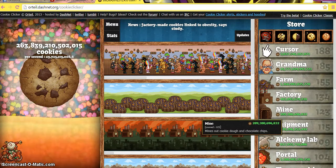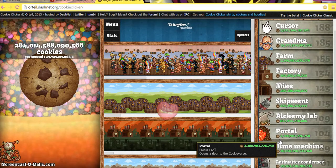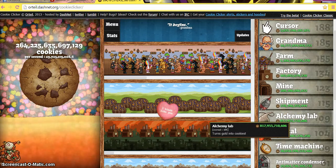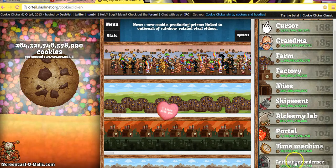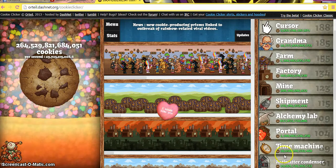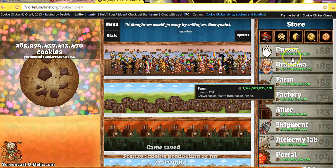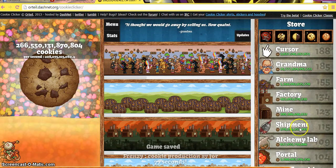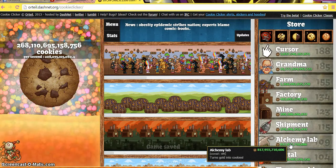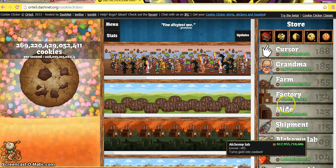All of these start appearing. At the beginning they're not too much — the shipment, something in the lab, the portal, the time machine. They are good — they're cookies. So you want to start buying the cursors, the farms, the factories, the mines, even the shipments, the alchemy lab — that's what it's called. And then even a portal here and there. As you can see I have a lot, because I've been playing this a lot. I can't even begin to read that number of how many cookies I'm getting per second.